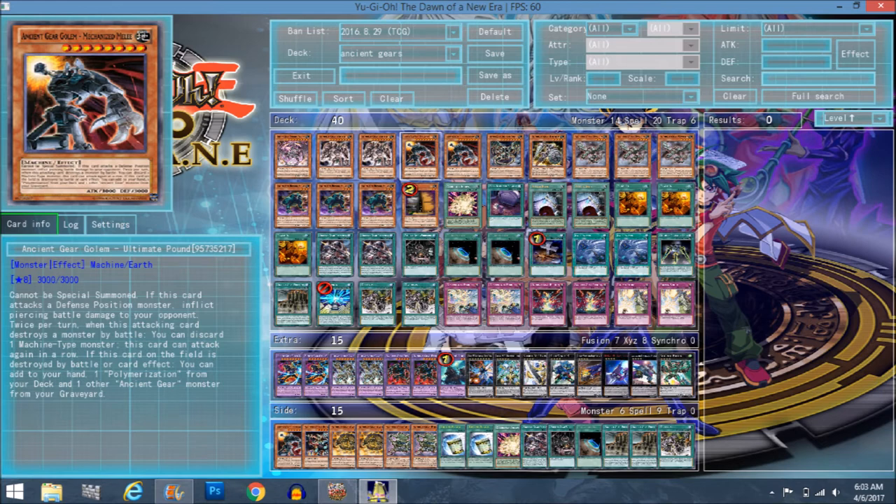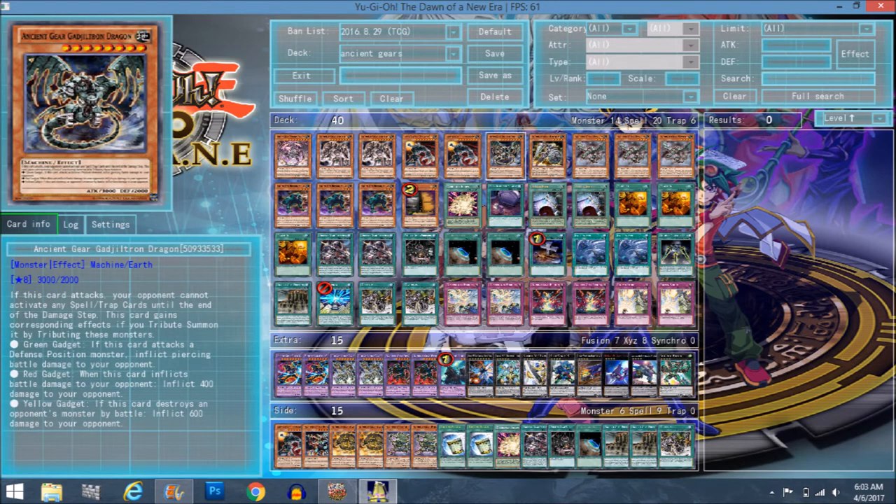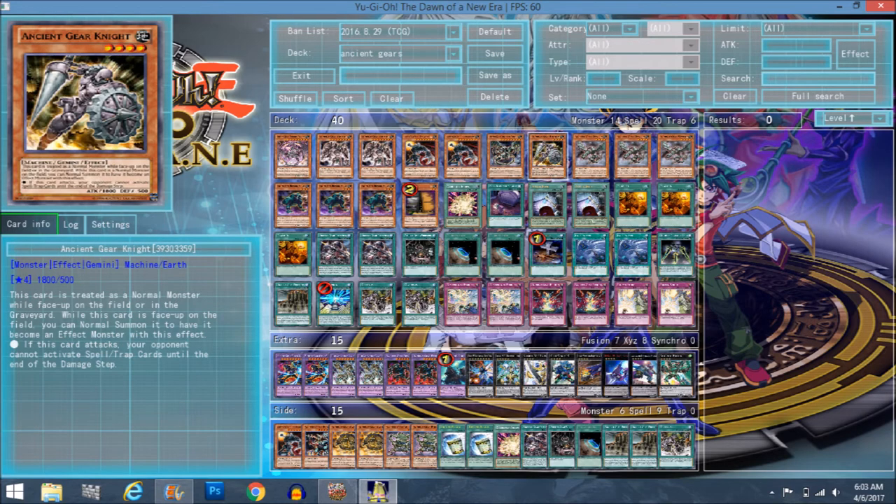One Gadgetron Dragon — he's more just a 3000 body that can be summoned off of Gear Town. Reactor Dragon also has 3000 attack — I thought it had 2900, that's crazy. Gadgetron Dragon is your go-to if you don't have Reactor Dragon ready, and he's searchable since he's a Trade-In target, so it's not a bad deal.